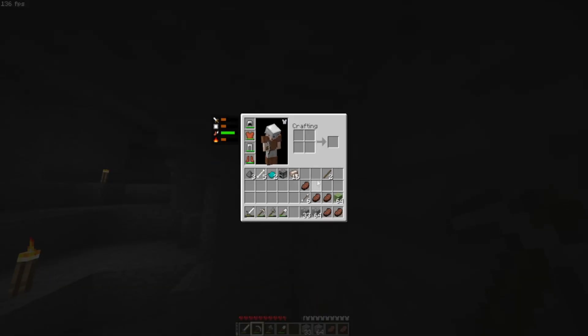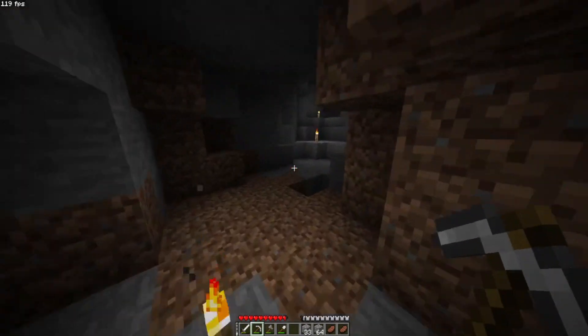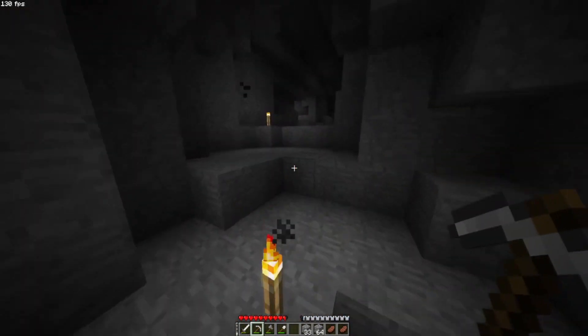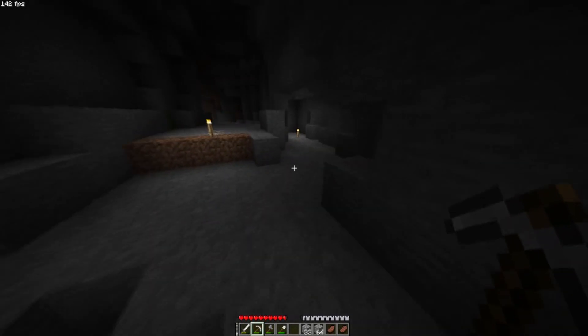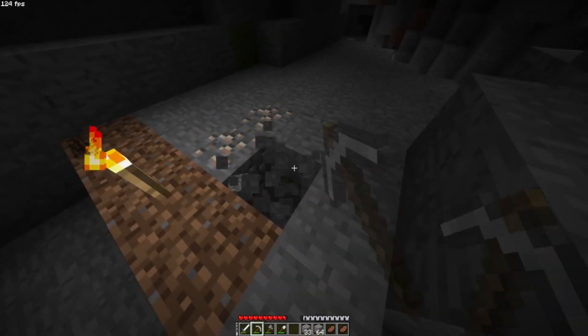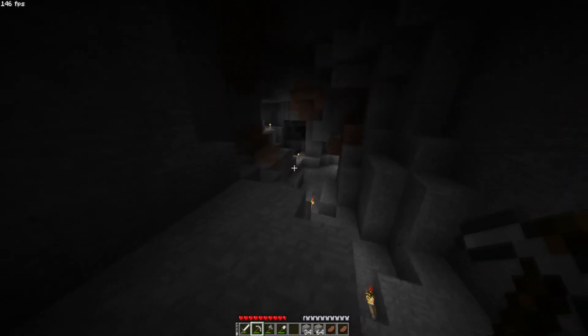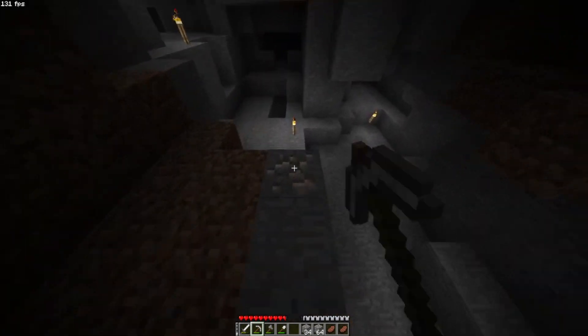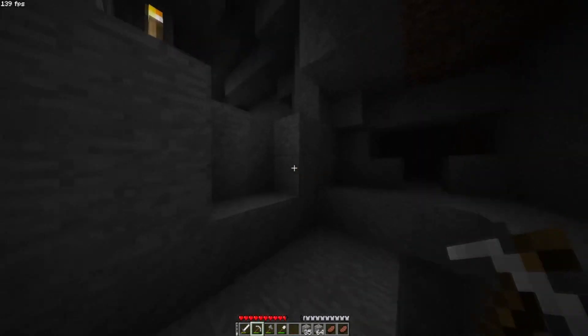They also add in raw iron ore and raw gold ore in this version. I'm assuming you can't enchant stuff in this yet, but they'll probably eventually add enchanting. That's to make Fortune and Silk Touch more consistent — and as much as I hate the textures for raw iron and raw gold, I completely understand why they're doing it. I just wish they looked better.